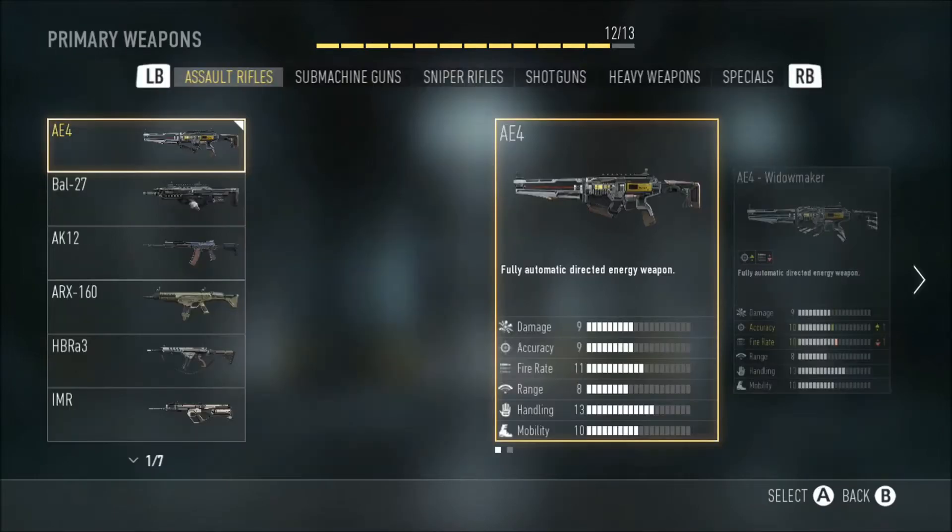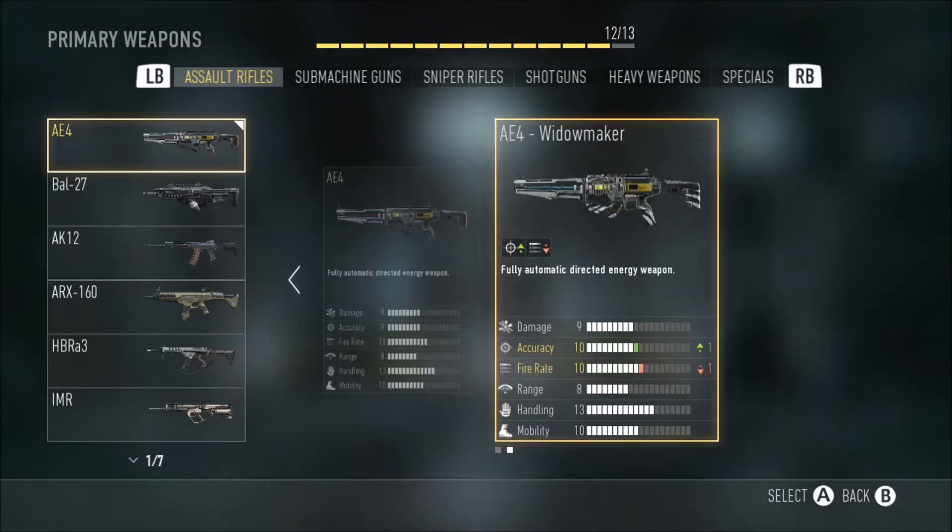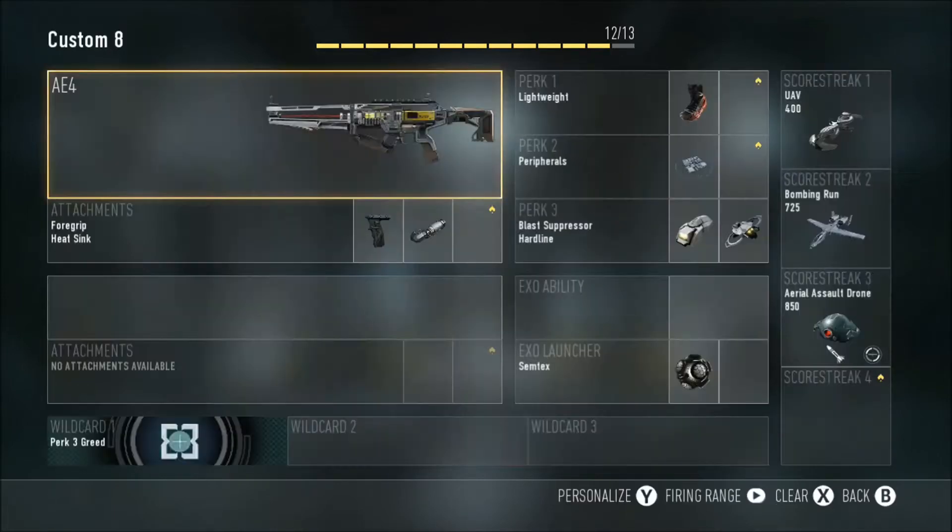This weapon sports a damage of 9, accuracy of 9, fire rate of 11, range of 8, handling of 13, and mobility of 10 in this base version, not counting things like the Widowmaker which you get by default. I've also seen other professional and enlisted grade versions of this weapon, which seem very cool.